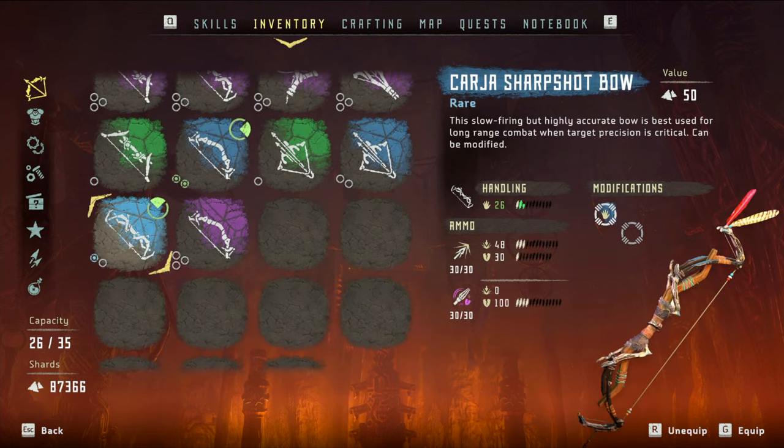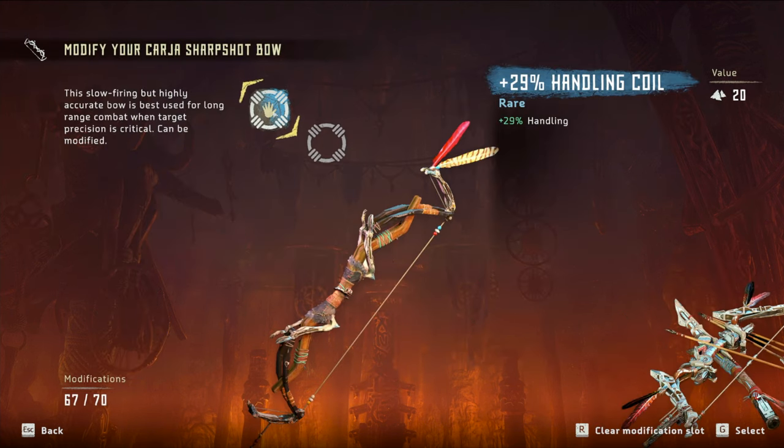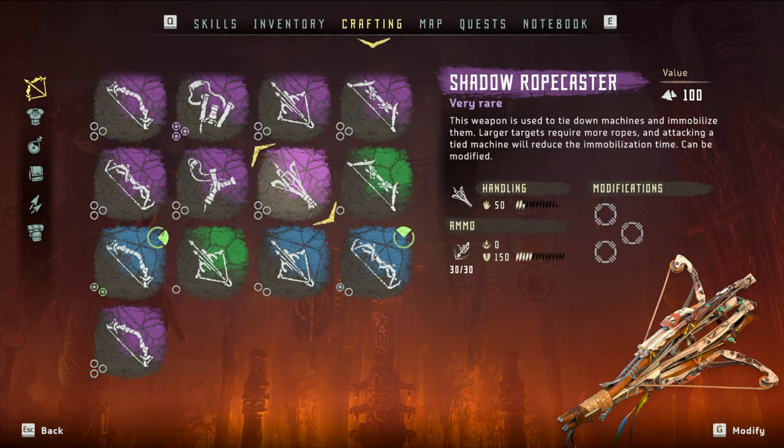As for a weapon, our main one is going to be the Karza Sharpshot Bow, which lets us use tear blast arrows — the purple ones — the arrow type that's going to let us deal the tear damage we need for shellwalkers. I am going to put one handling mod on here: a 29% handling mod, which means it's going to draw and load a little bit faster. It's tempting to put tear mods on a bow that can shoot tear blast arrows, but it's actually counterintuitive because adding tear mods does not increase the effectiveness of tear blast arrows specifically. Handling mods are really what you want to put on a sharpshot bow for the tear blast arrows.